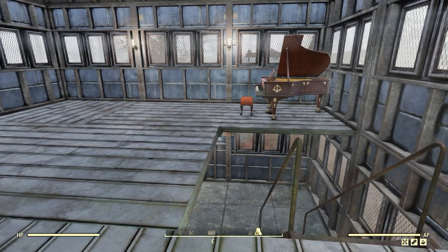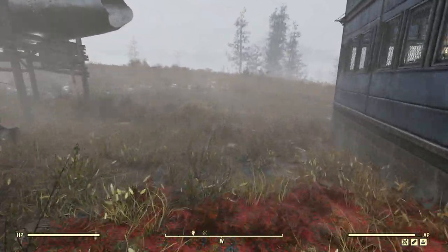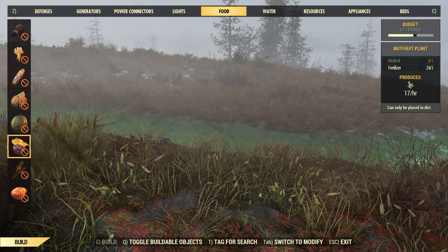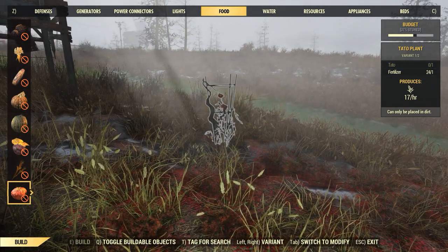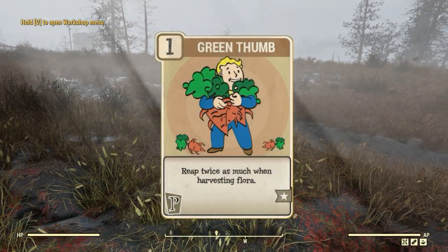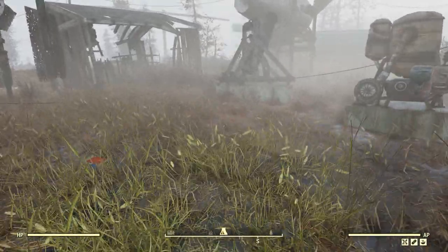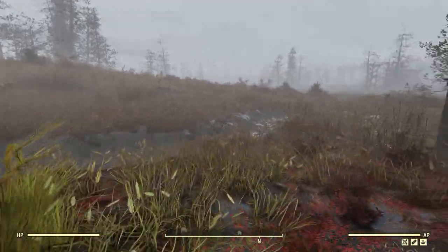Now let's go over a few perks you might want. I have a garden with some razor grain in it — my garden is very incomplete. You can grow blackberries, carrots, corn, pumpkins, melons, mutfruit, razor grain, and tato plants, providing you have a little fertilizer and the plant. If you have the Green Thumb perk, you can harvest them and get twice the number back, so farming can really be beneficial — especially if you want tons of soups or just some nice basic stuff to sell.